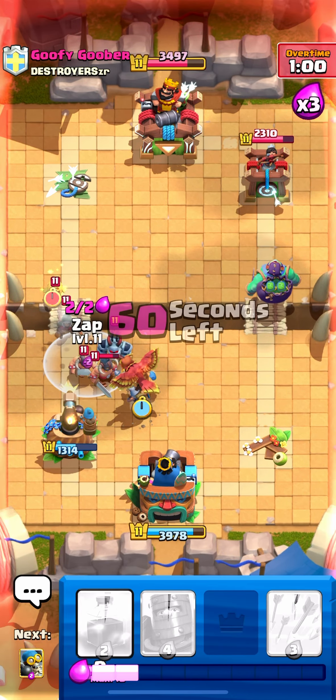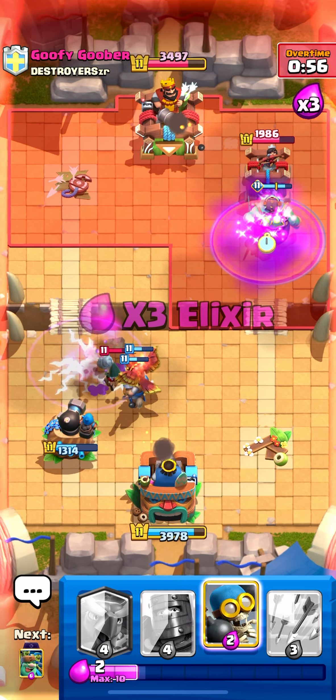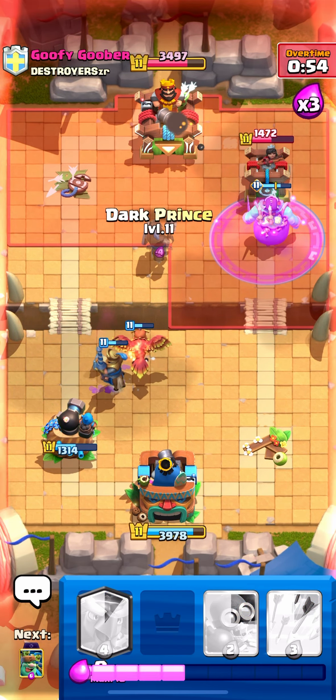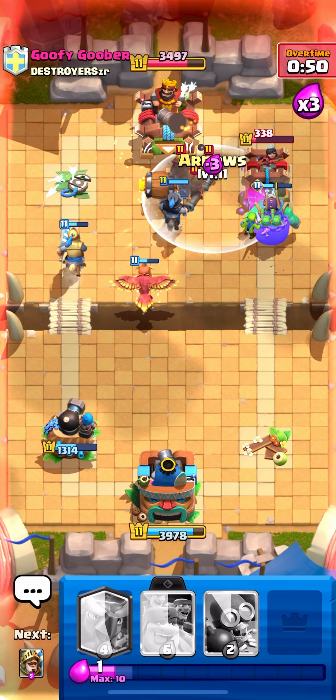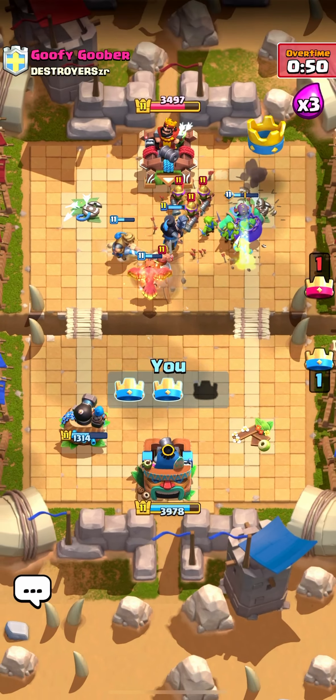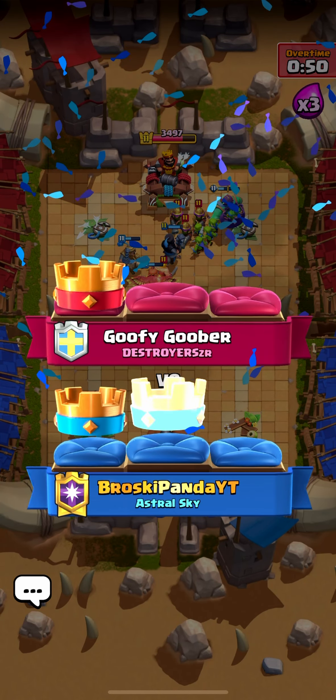It is overtime. He uses elite barbs going all in. I have evo zap here — evo zap is going to help out my defense immensely. Rage on the goblin giant — this guy's done, there's no way he's winning with goblins spawning. GGs! He should have just kept protecting his tower; he could have easily won that, but we end up winning.